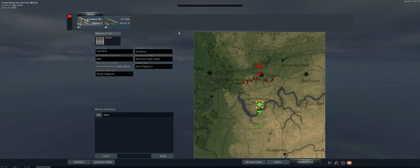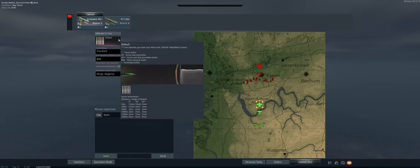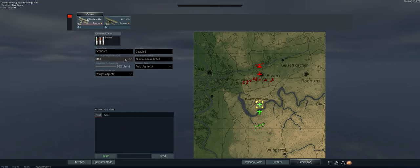All right, the map is Rear. Right now all we have is the default ammo — we'll switch that out to stealth as soon as we can. 800 meter targeting distance, minimum fuel load, ready to go.